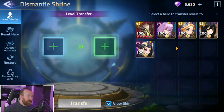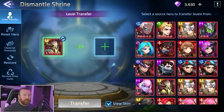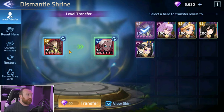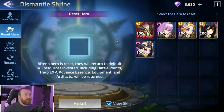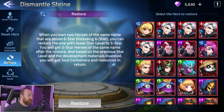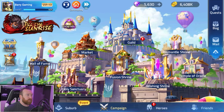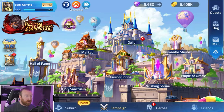The dismantle shrine gives you a few different options. If you want to change the hero leveled in your holy sanctuary, you can transfer it to another hero here, though it usually costs diamonds depending on the level. You can also reset a hero all the way back to zero to get resources back, do character dissimilation for heroes you won't use, restore a hero using two six-star copies of the same name, and remove Lunamacy cards.